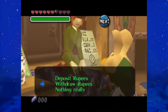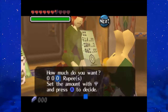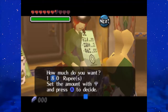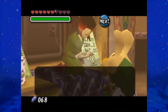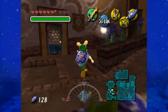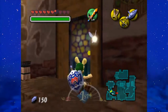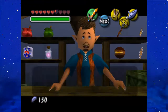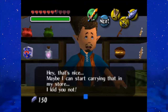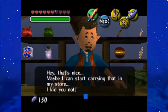Now, I'm not gonna go into the bay just yet. Instead, I'm gonna go ahead and withdraw some rupees — let's withdraw 150. What I want to do is buy some red potion. That is for what we're about to do next. I think that's the Curiosity Shop — actually, it's the Trading Post. Let's see if I can buy red potion here. Yes, I can! So it was the Trading Post, not the Curiosity Shop.